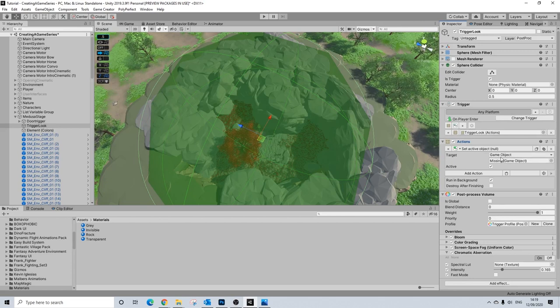We'll be using this trigger to activate our boss character. You add a trigger on player enter and a set of actions, and we'll use this to activate the boss character.